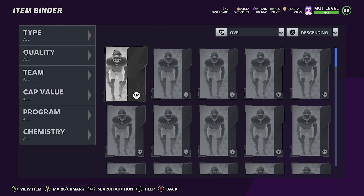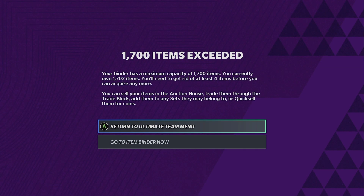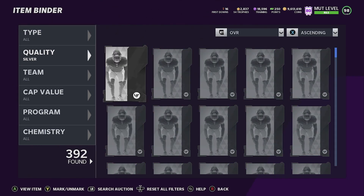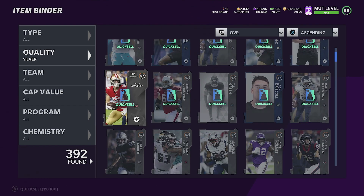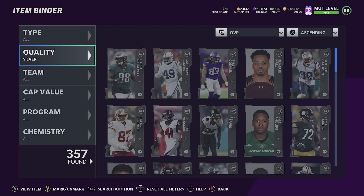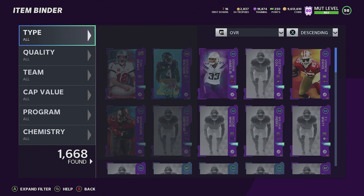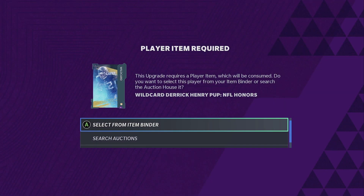We're adding him to the item binder right away! Holy moly, let's go boys! Let me quick sell something — my binder's all full. Get rid of some of this in here. Holy moly, we did it! That's amazing, EA came through right there. It's a halfback — we are keeping this one. I don't care what he's going for — 2.48 — we are keeping the king!